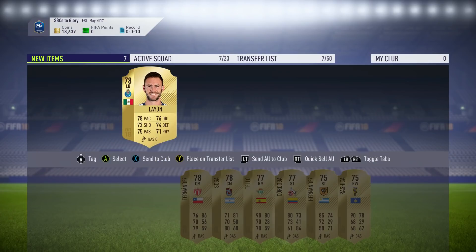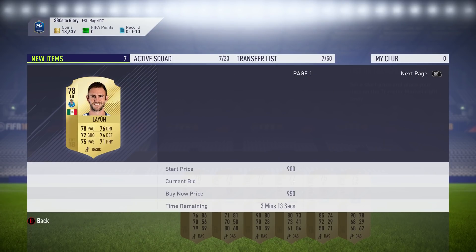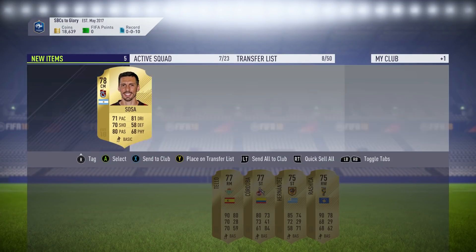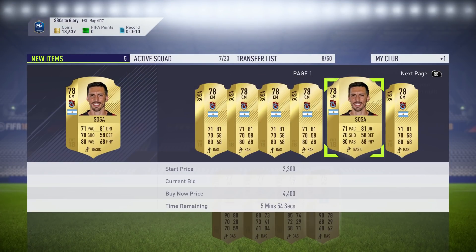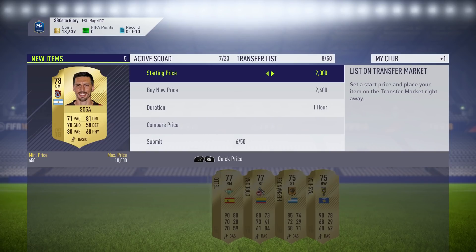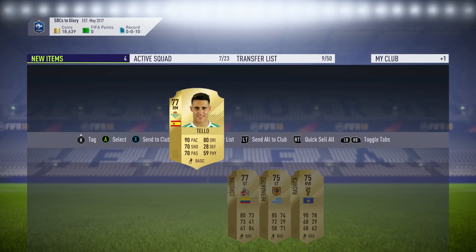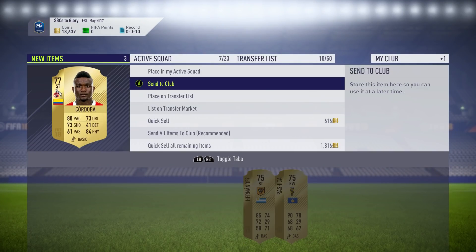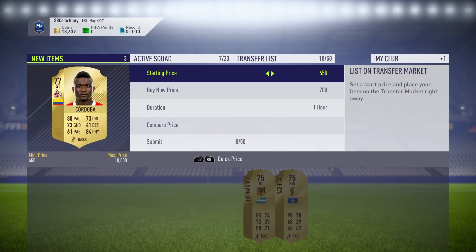In the last episode we did a 45k pack and we pretty much made like 30,000 coins from it, and then we open up a 50k pack and barely break even. I think we're going to make maybe 15,000 coins back at max from this pack — maybe not even that, maybe like 10,000 coins only. We'll have to wait and see.